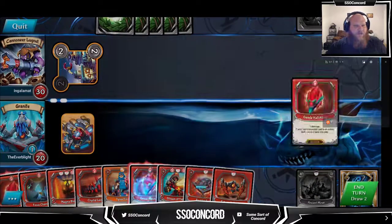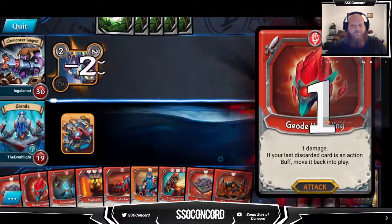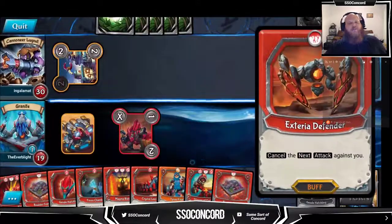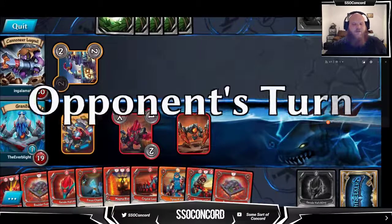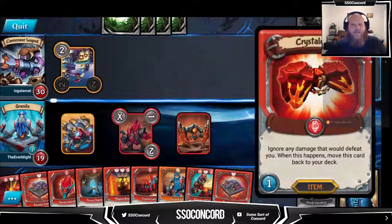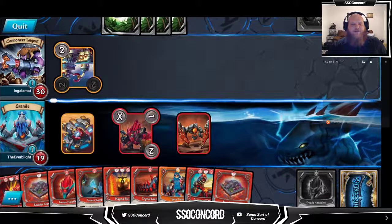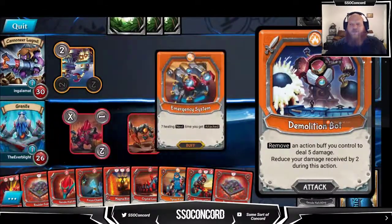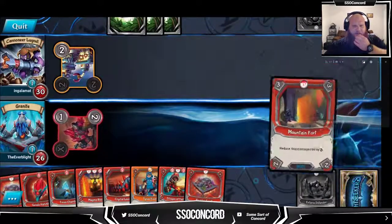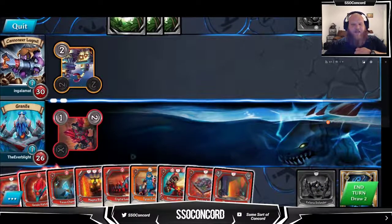We're going to take some damage from his ramparts, and then we're going to play out an exterior defender to protect our ancient miner. Emergency systems protects our life total - we are sitting pretty right now. Let's play geode hatchling again for our exterior defender back, and then we'll play out a mountain fort as well. We're really burning through our geode hatchlings early.